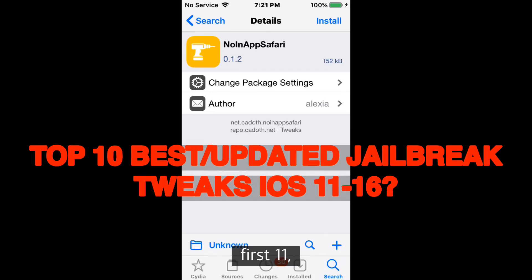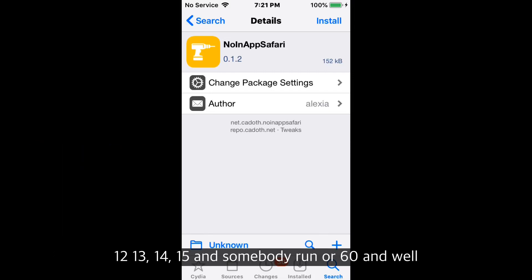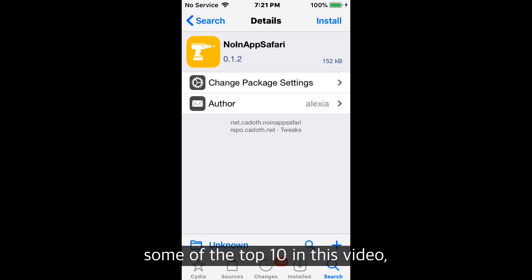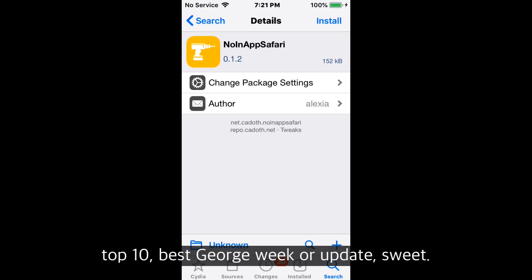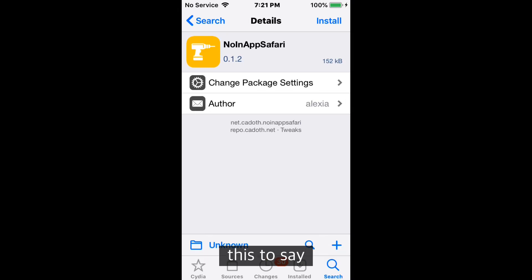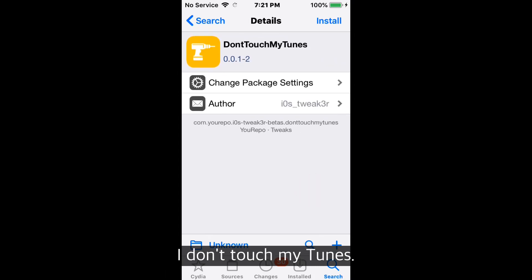To be sure, your top best server tweaks fires iOS 11, 12, 13, 14, 15, and probably 16 as well. I'm going to show you guys the top 10 best server tweaks — or updated tweaks. The first one is called No In-App Safari and it disables in-app browsers globally.